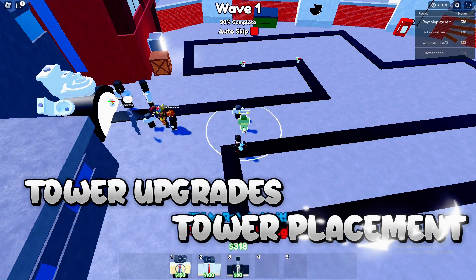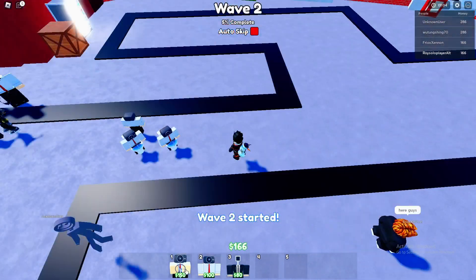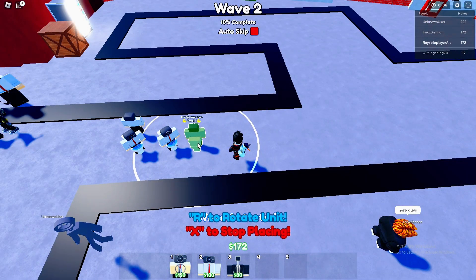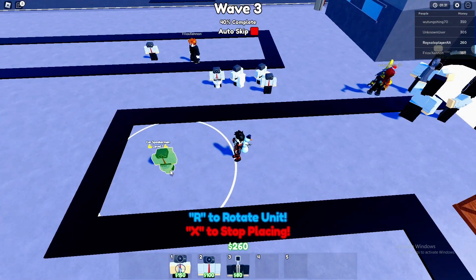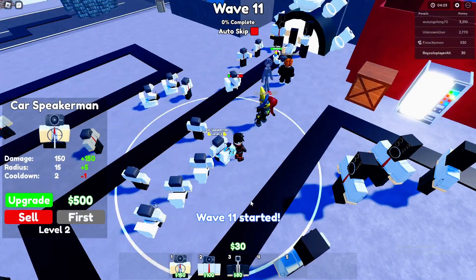Upgrading your towers can turn the tide of battle. Now, let's talk tower placement. Avoid random placement — instead, think strategically. Analyze the enemy's path and position your towers to maximize their damage potential. Early waves may need a different setup than later ones, so stay flexible.